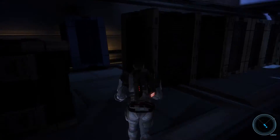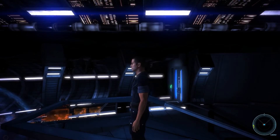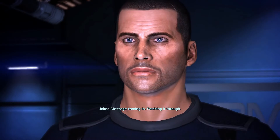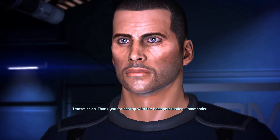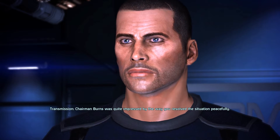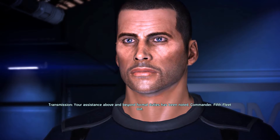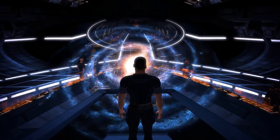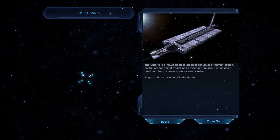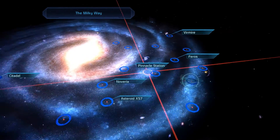We can return to the exit and leave to the Normandy. Welcome back on board — let's activate the galaxy map for a message from Admiral Hackett. Thank you for dealing with the hostage situation commander. Chairman Burns was quite impressed by the way you resolved the situation peacefully. Your assistance above and beyond the formal duties has been noted commander. Fifth fleet out. Well isn't it nice to hear that. Now by completing this mission we can check off the Farinata system. That still leaves three systems in the Hades Gamma Cluster, but we will save those for a later day.